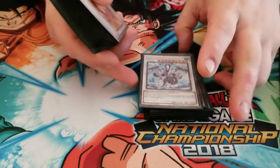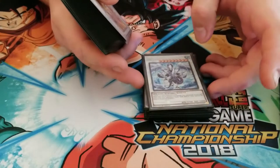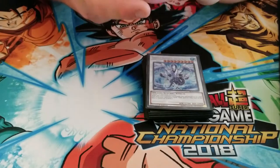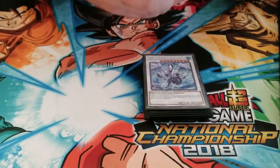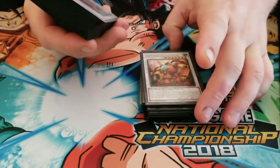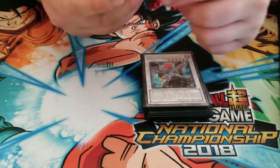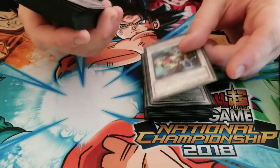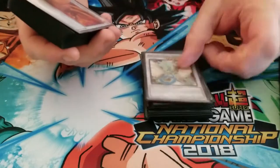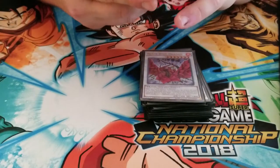We have Trishula, Dragon of the Ice Barrier. Someone actually made it the other day, so I wasn't sure how plausible it was to put in, but it clearly can be made. Sun Dragon, Samurai Destroyer, Blackwing Armed Wing — weird name — Stardust Dragon, Formula Synchron — someone actually made this, it was pretty crazy — Ancient Fairy Dragon, Red Wyvern, Wind Witch Winter Bell, Black Rose Dragon.